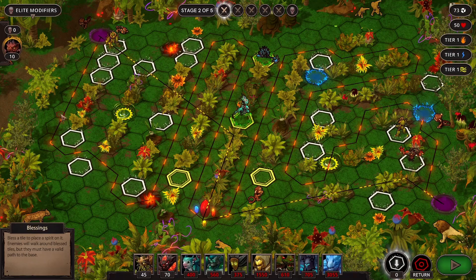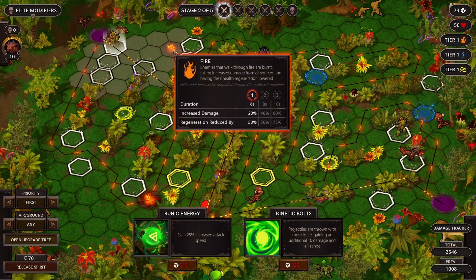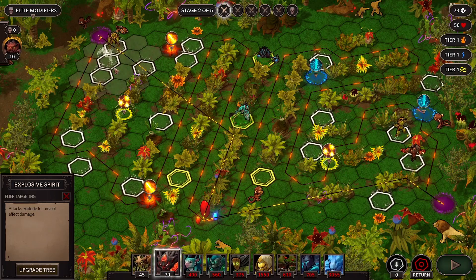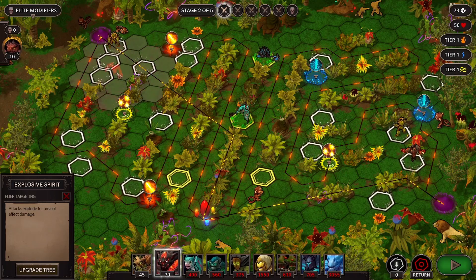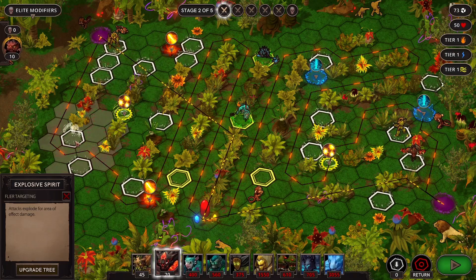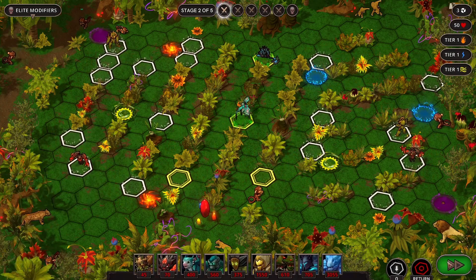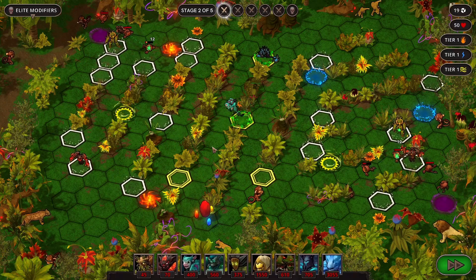Anything else I should try to do? I should probably get you more range, just so you can shoot stuff that goes over there eventually. Explosive spirit, just because. Or now we can get a bunch of four spirits here - that seems pretty good. This is a great place for a cyclone spirit. So we'll put you here. We'll do that. It'll be fine. Probably.